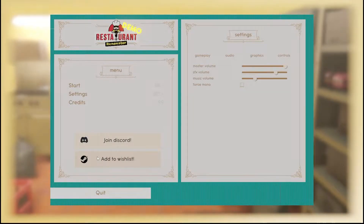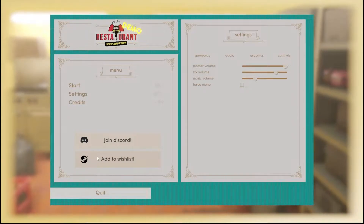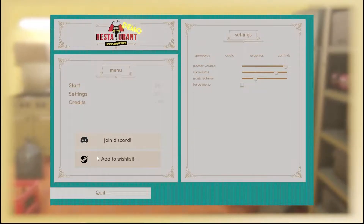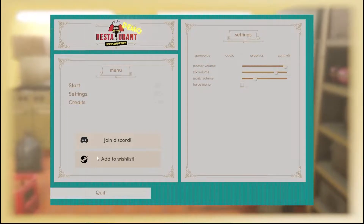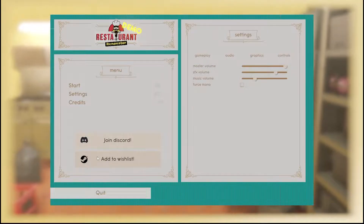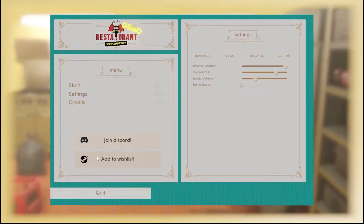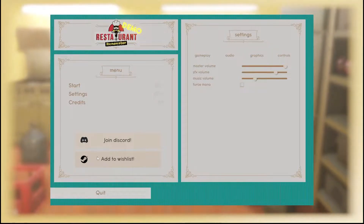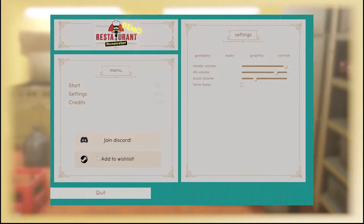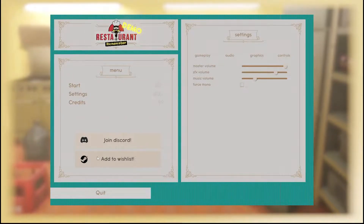Hey y'all, welcome to the channel. We are here with another demo on this lovely Wednesday, June 28th. The game is called Restaurant Renovator — become a restaurant renovator who knows the recipe for success and helps failing restaurants to rise from their knees. There's no release date yet, just an option to add to the wishlist. Developer and publisher is Game Planet and Free Mind. On Steam there's a button to join what looks like a playtest, so if they open it up you'd get in.